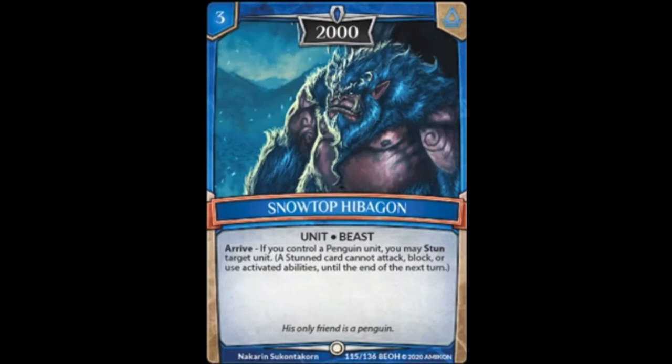Now we're looking at Snowtop Hibigon. It's a 3-cost Yuma, 2,000 power — it's a beast, so maybe some possibilities with air. It reads: arrive, if you control a penguin unit, you may stun target unit. Being able to stun something if you control another penguin unit is kind of nice, but a 3-cost is a little high just for that effect. Not too fantastic in my opinion.